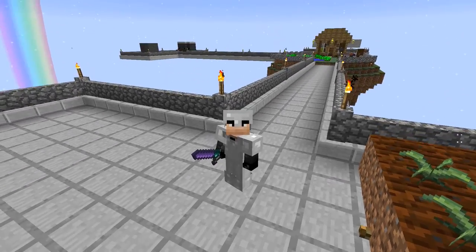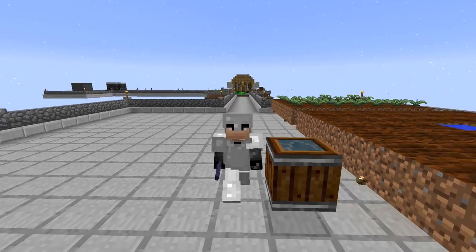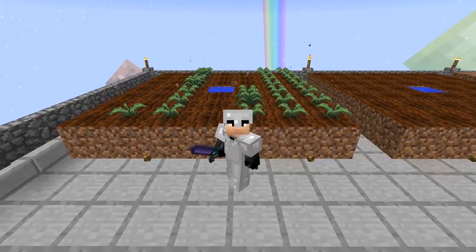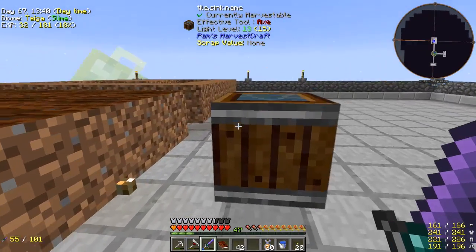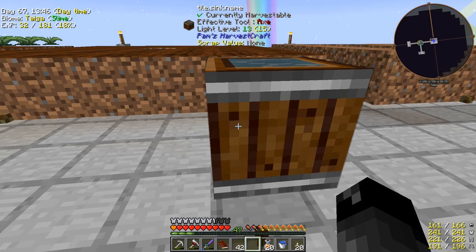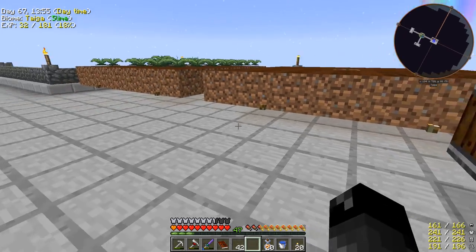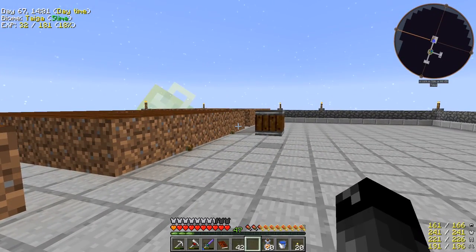Welcome back to another episode of Project Ozone. Last episode I said I was going to expand out this area and lay out stuff for our crops - I did it. The area is expanded, I planted the crops, got the dirt tilled. I made myself this item called a sink - it's an infinite water source from Pam's Harvest Craft. You right click your bucket on it and it fills up every time. It costs six iron and three wood, and you can pick it up and take it with you wherever you need infinite water.